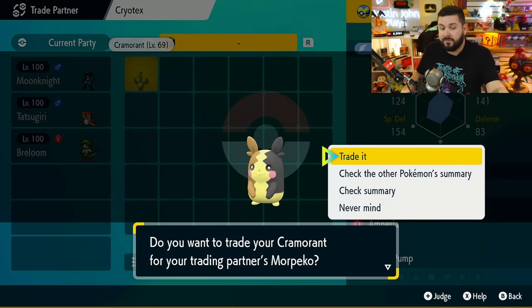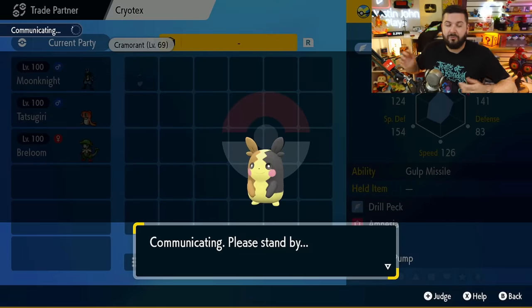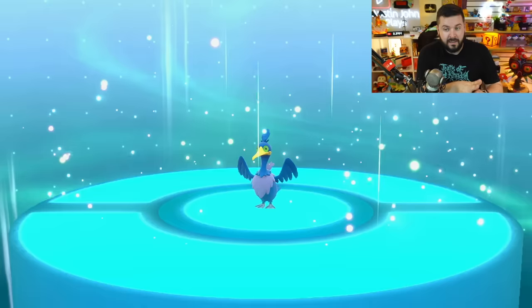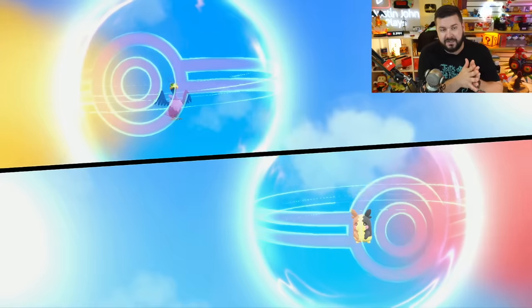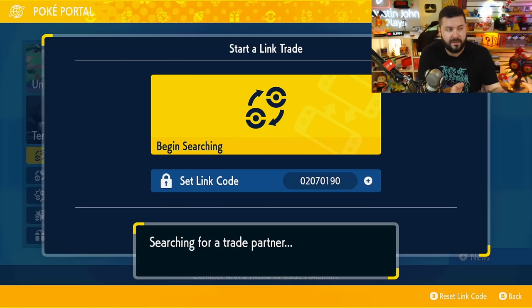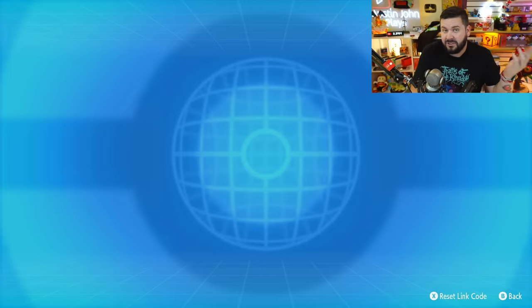This person has a Morgrem and I have a Cramorant — I'm going to choose to trade it. Thank you, random person on the internet, for seeing this code and actually doing it. You could be trading wild Pokémon, level ones, or whatever you want — this is mostly for Pokédex completion. These numbers are actually chosen based on the national Pokédex numbers.